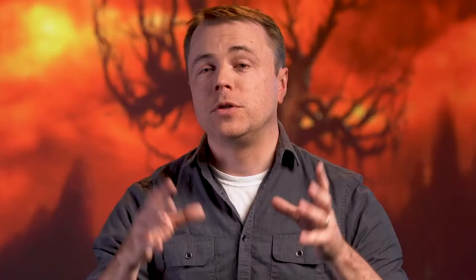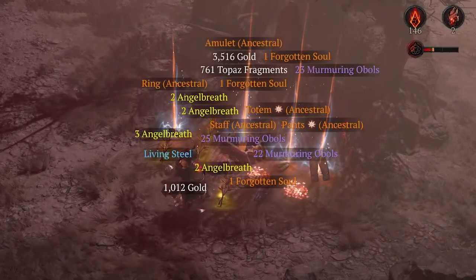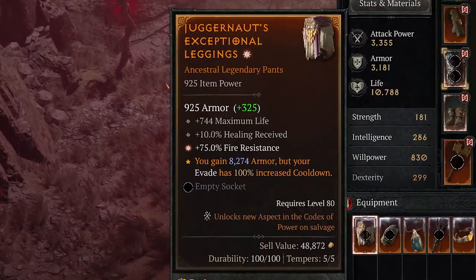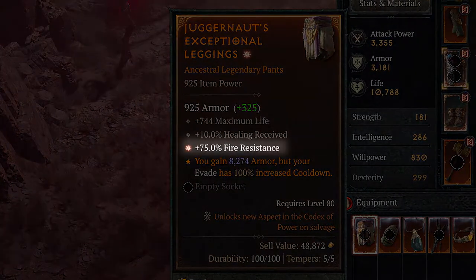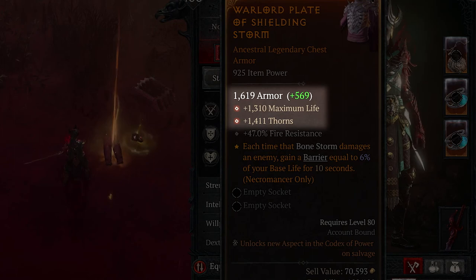Part of the final system that we have is going to be greater affixes. We want to keep it compelling that there are some drops that are even better than the others when you're trying to get the perfect build at endgame. In World Tier 4, and only in World Tier 4, when an Ancestral Legendary item drops, there's a chance the affixes on it can roll as greater affixes. These will roll with bigger values than are normally available for that affix. Greater affixes are fairly rare, but they're not impossible to find. While leveling up, you're going to be able to find upgrades much more easily with this new system.